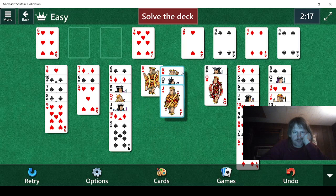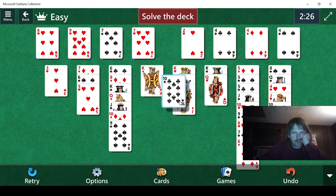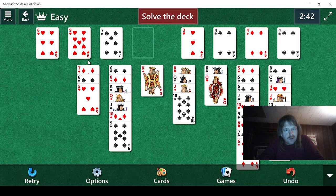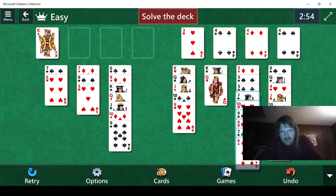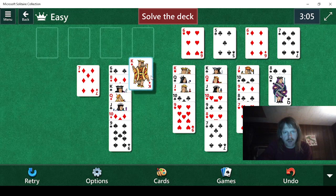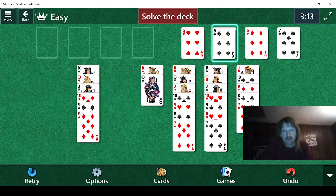We can move this there. Eight. I don't know where the four is, but I'm sure we'll find it — there it is. We need to put the seven down here. We have a nine that we can put right here and then we can go seven, six. We can take and put that up there and then do that. All we have to do is this — that should be plenty of room to move everything and that should do it.